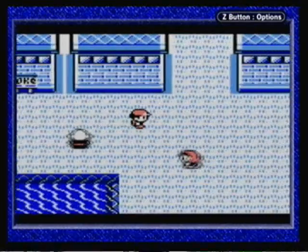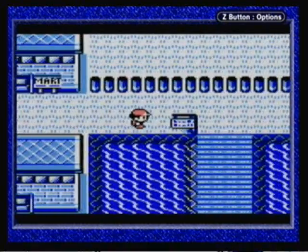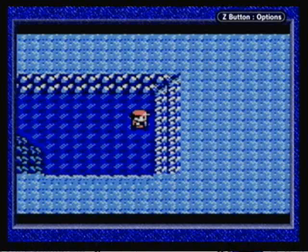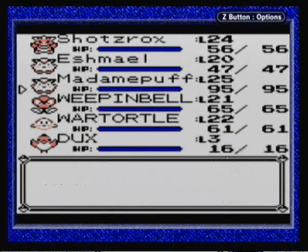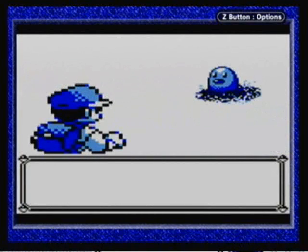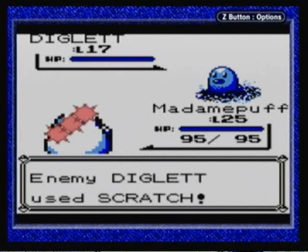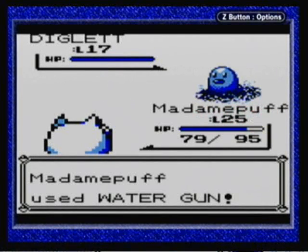What we're going to do next is actually backtrack all the way to Route 2, but we're not going to go the backwards way to get there — we're going to be going through Diglett's Cave. Diglett's Cave is a very short cave area; it's not very long, and the only Pokemon you can find here are Diglett and its evolved form Dugtrio. This is not going to be a very stressful or hard area, but we will have a lot of wild Pokemon encounters, which is one very annoying part. We can also gain some experience with Madam Puff while we're here.